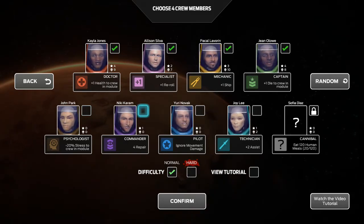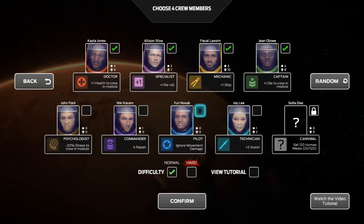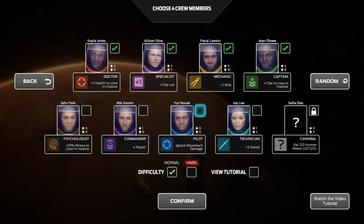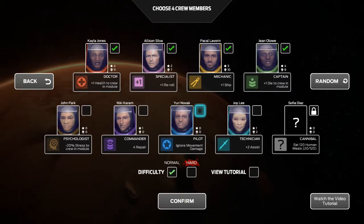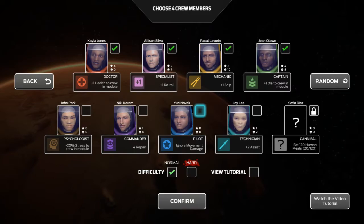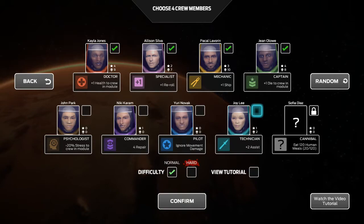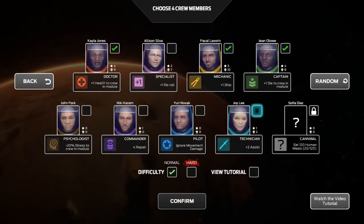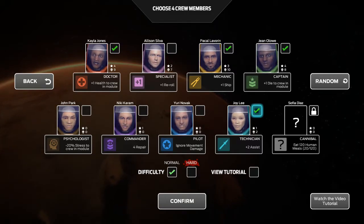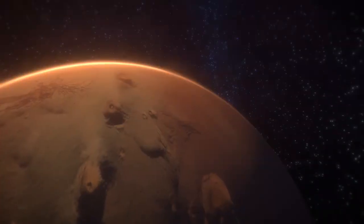The commander gets four repair — all he has to roll is a one or above and he can get four repair in a module, which is kind of nice. The pilot ignores movement damage. A lot of people will say that's not that important, but you actually end up having to go past a lot of damage spots and you take a lot of health damage. The technician gets plus two assists, which are very very useful, and I actually kind of like to swap out the specialist for the technician because the assists can be very very helpful.